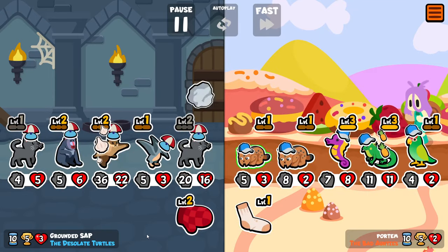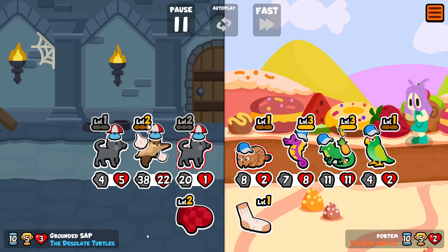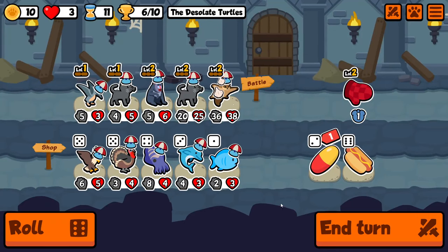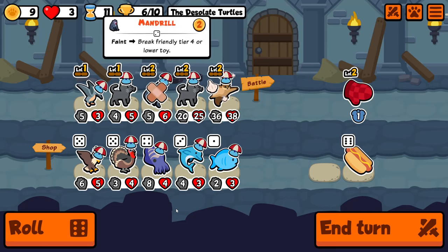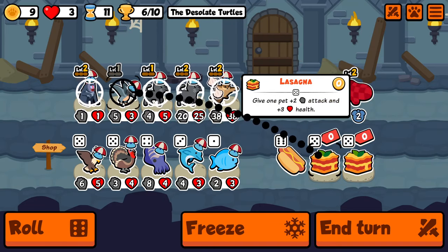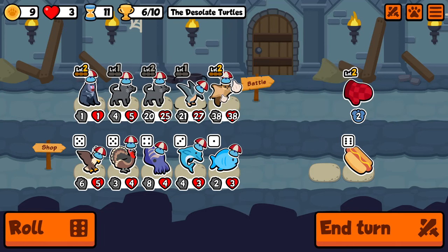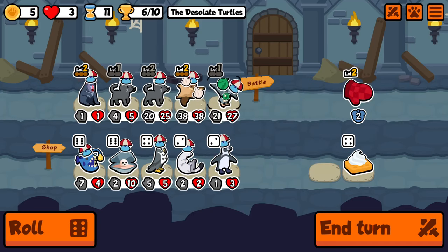This is actually quite funny — this team has the new iguana that's level two, so they've tried to go with a push build with eggplant. And actually the test server is live at the moment with a change to eggplant that would kind of make that team pretty awful, so hopefully that doesn't go through. So we pill the Mandrill, the Pteranodon brings it back to life, and now we can use the two free lasagnas to beef up the Pteranodon. Of course now the cat triggers are expended so we can't actually buy any more food until next turn. But at least we're actually using the Mandrill's ability.